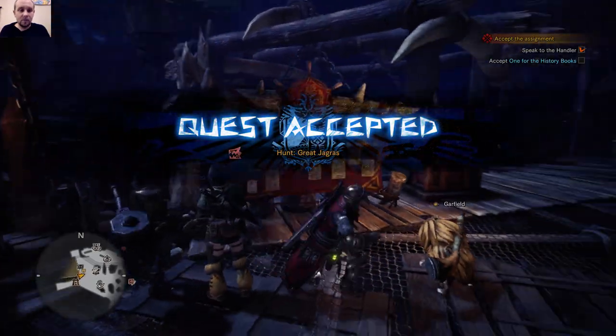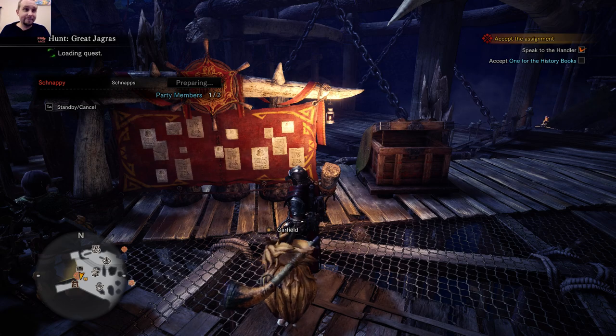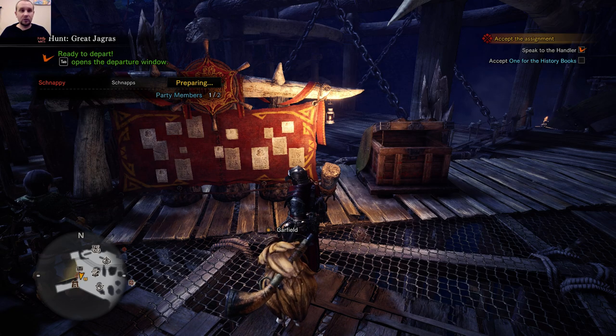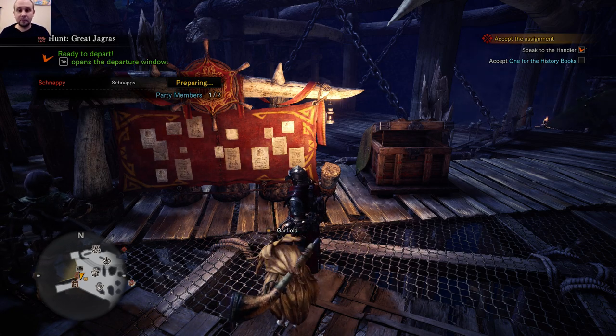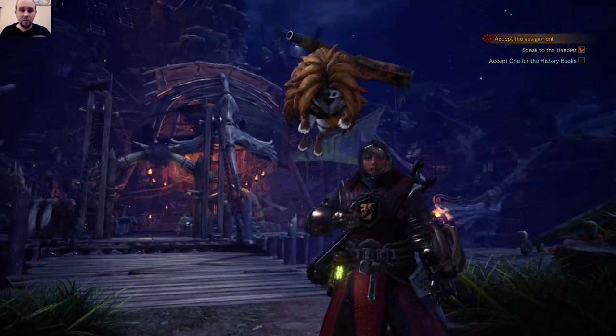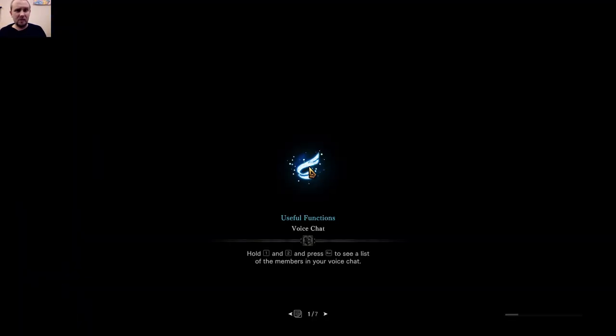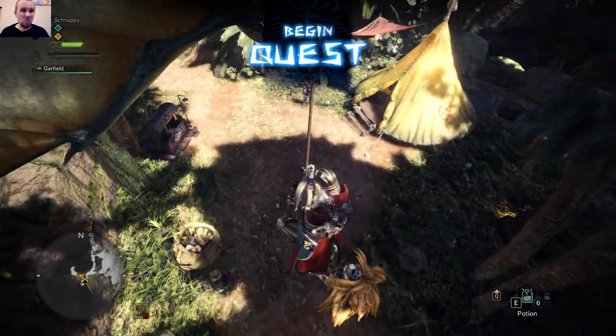I'm going to use the Jagras because he's easy to find and takes like a minute to kill. Ever since they allowed us to get the Defender's gear for free, why not — we just destroy things completely. I actually tried to live stream this but streaming on Wi-Fi just doesn't work out.